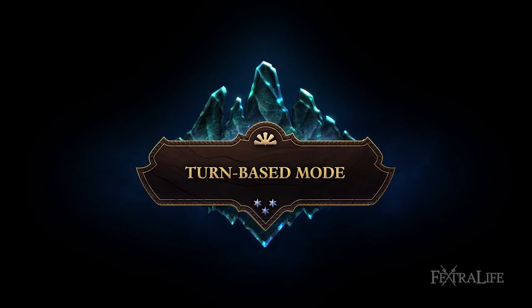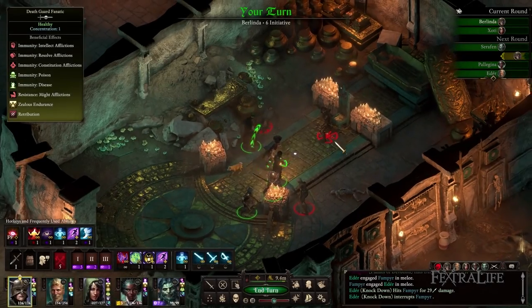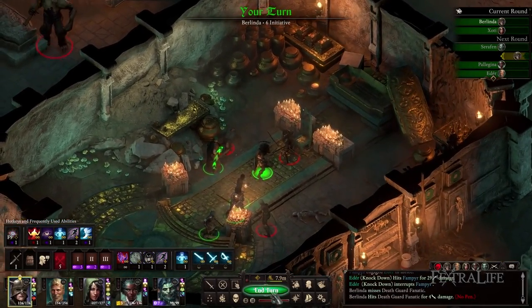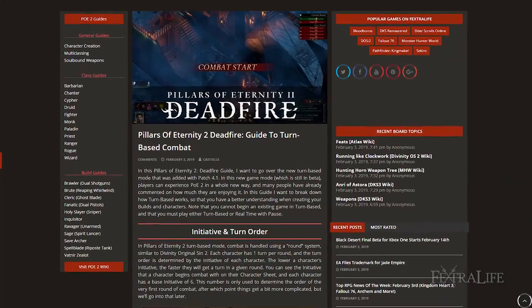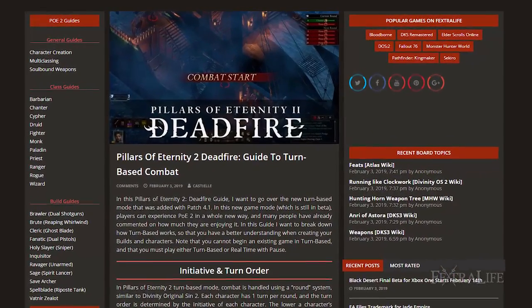In this Pillars of Eternity 2 Deadfire guide, I want to go over the new turn-based mode that was added with patch 4.1. In this new game mode, which is still in beta, players can experience Pillars of Eternity 2 in a whole new way, and many people have already commented on how much they are enjoying it. In this guide, I want to break down how turn-based works so that you have a better understanding when creating your builds and characters.